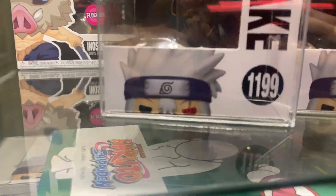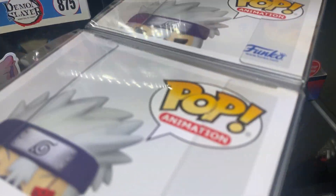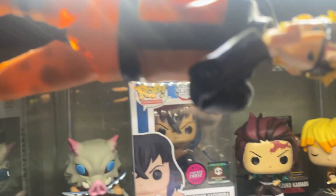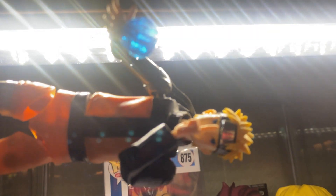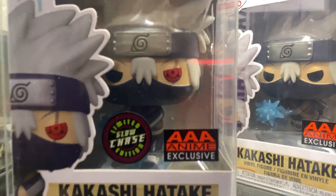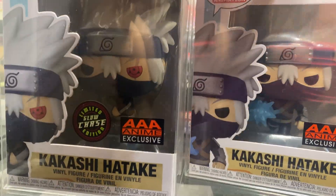You've got Kakashi's little head pictures on the top of the boxes, and Naruto trying to say what's up. Look at that sticker — the brand new AAA Anime exclusive sticker.